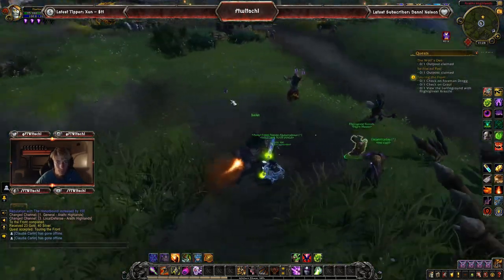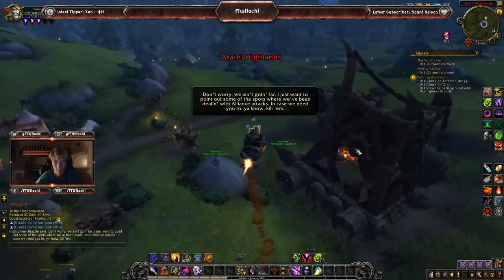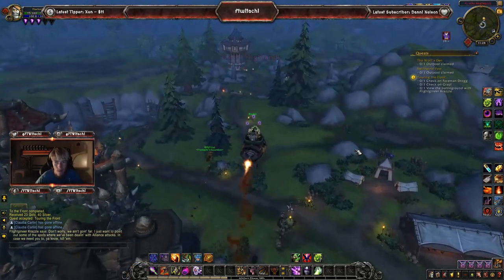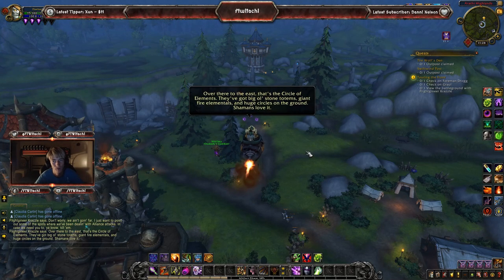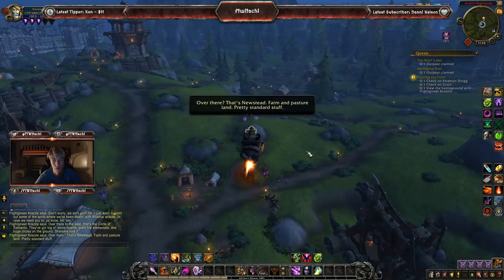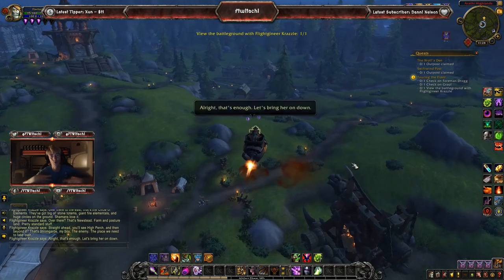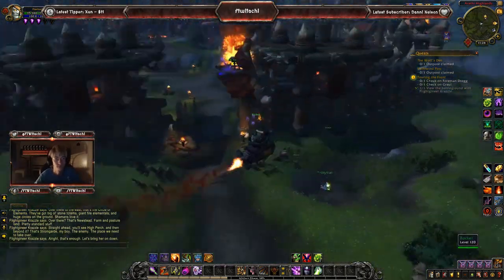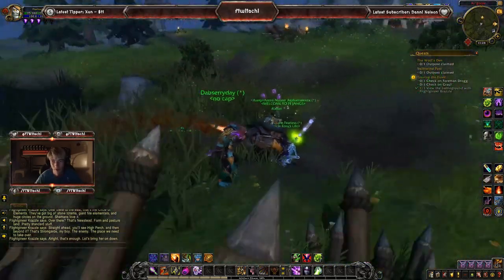Starting off here, we get the Flightmaster. The Flightmaster is pointing out some of the spots where we've been dealing with Alliance attacks, in case you need to know where to find them. You're basically just going through a grasp of what to expect in the Warfronts, showing areas where there can be heavy Alliance sections. And of course, Stormguard Keep over there — that's what we're trying to take over as Horde. The Alliance are actually trying to reverse that and take over our keep. Coming back down — that was kind of a boring flight path.